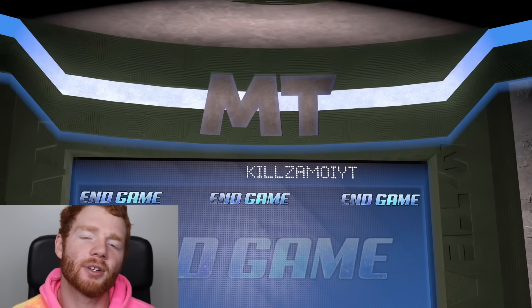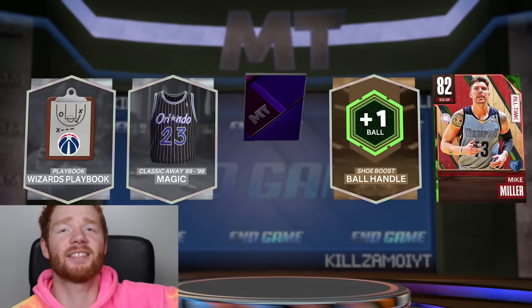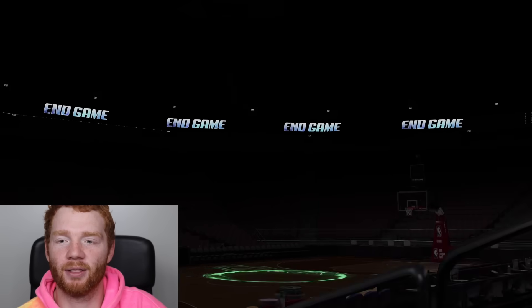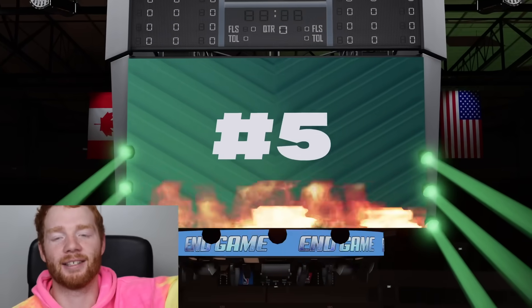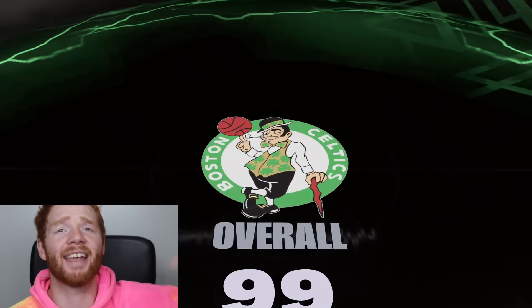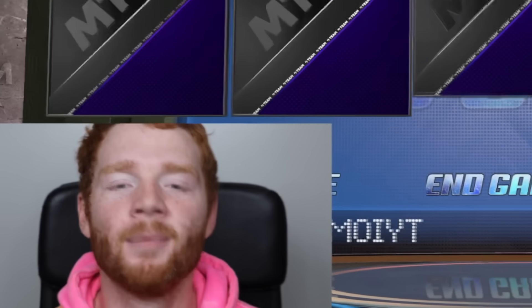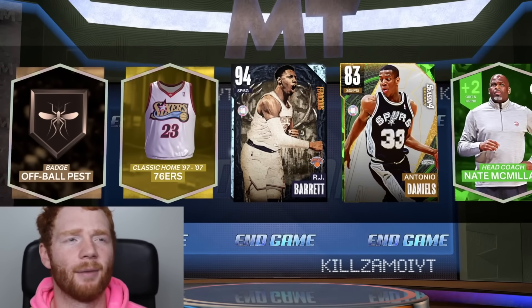Maybe we'll have to do some rapping. Well, we do get a Dark Matter, so after this Dark Matter I'm going to rap until we don't get a Dark Matter. This one looks like Kevin Garnett. His endgame plays for the Minnesota Timberwolves - this is the out of position. It's rapping time. We got another pack, we don't get another Dark Matter.